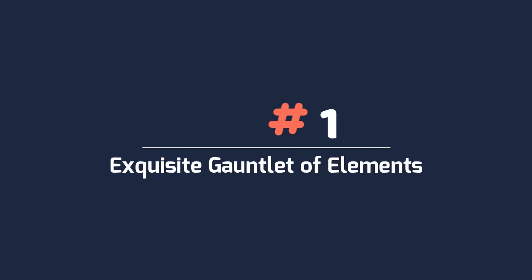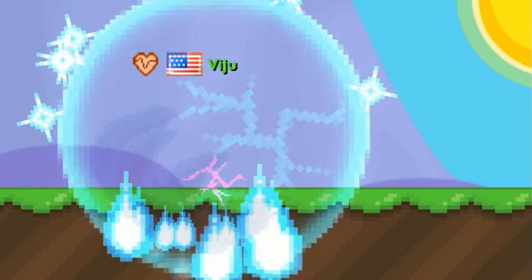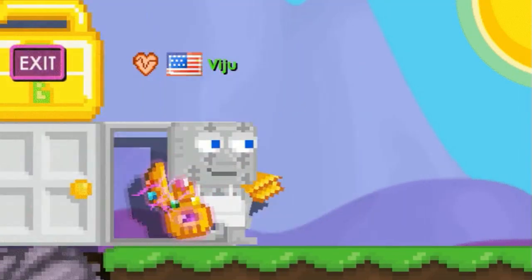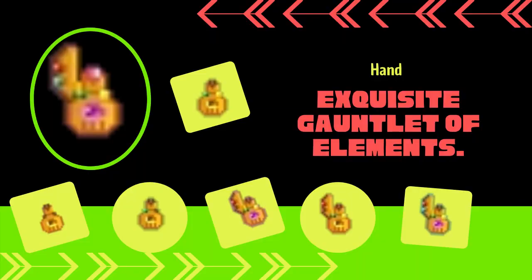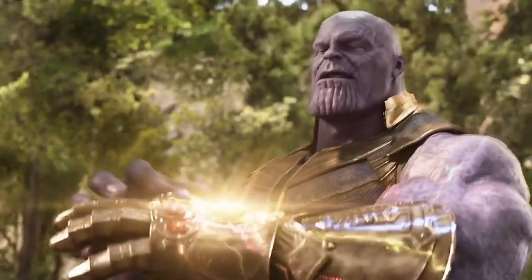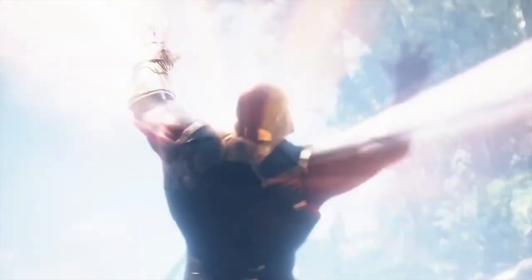Number 1: Exquisite Gauntlet of Elements. The Gauntlet of Elements is a hand item which was added as part of Summer Clash 2018 on September 3, 2018. It comes in 7 different versions: Raw Gauntlet of Elements, Gauntlet of Elements Tier I, Tier II, Tier III, Tier IV, Tier V, and Exquisite Gauntlet of Elements. The gauntlet of elements and the different stones required to upgrade it are all references to Thanos' Infinity Gauntlet.